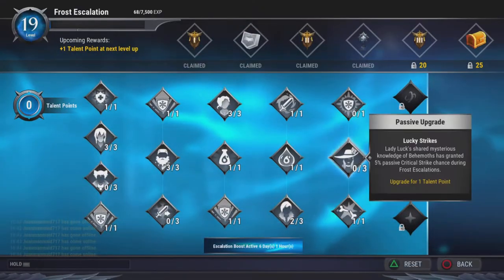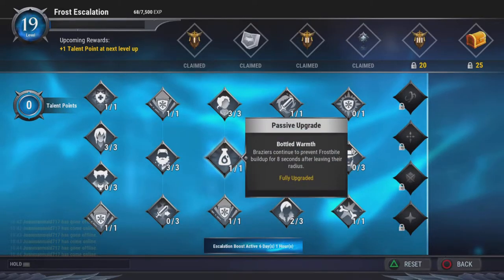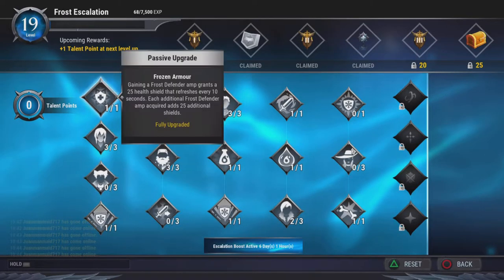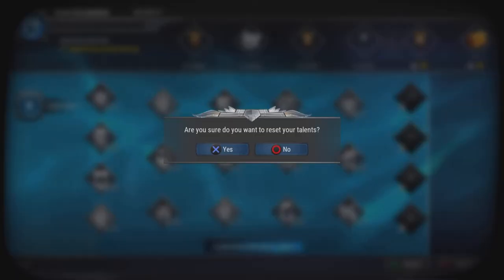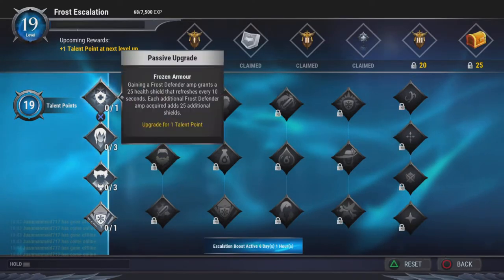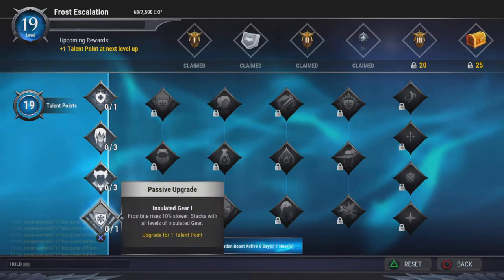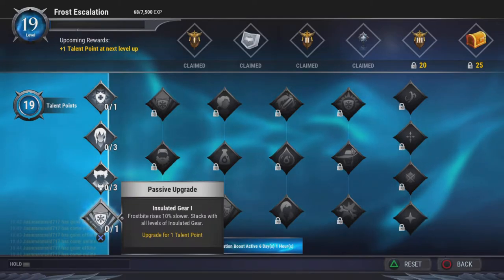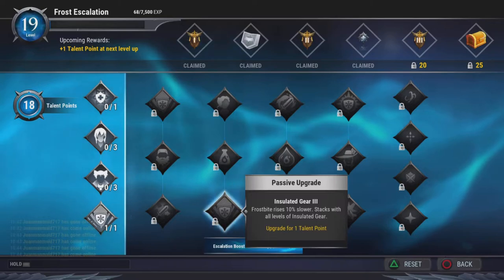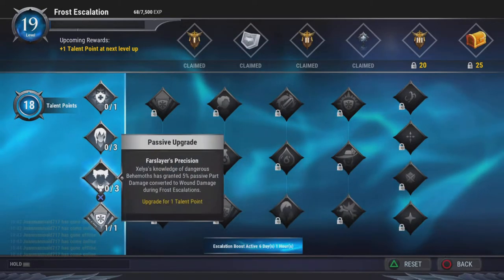Now we're here in the talent tree. Sorry that I haven't got it to level 25, I'm still trying to work on it. The main things that you want to have — if I just reset this — is Insulated Gear: Frost White Rises 10%. You need this for literally every single version; it's going to help you quite a lot.